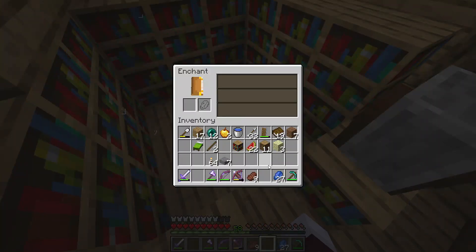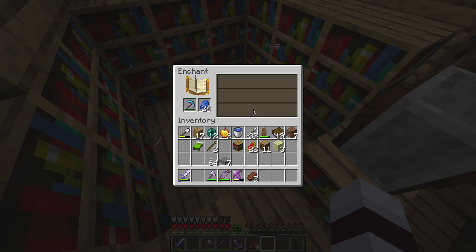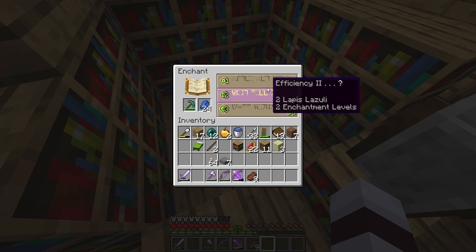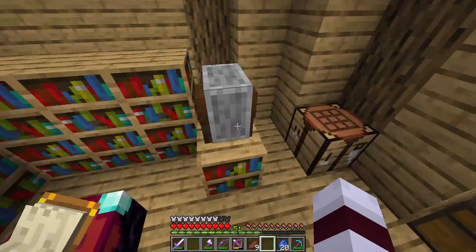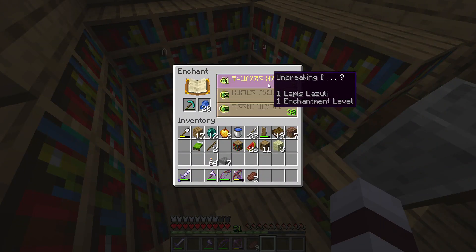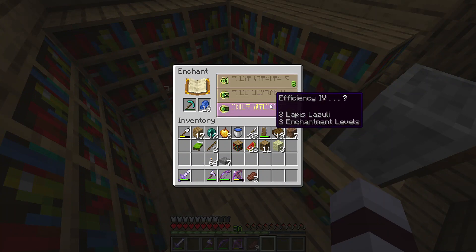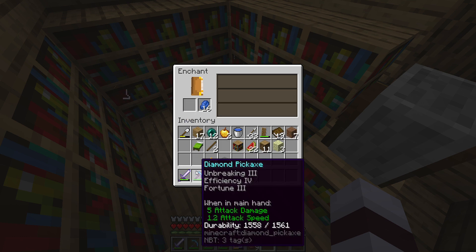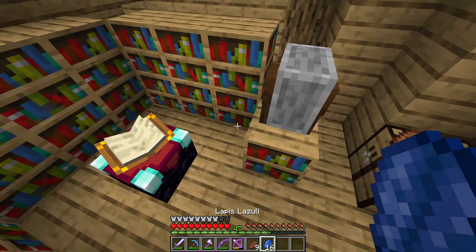We can do this to our pickaxe now as well. I want to get Fortune. I want to be guaranteed Fortune, but Unbreaking 3 is also really nice. I'm just gonna repeatedly grind this until I get guaranteed Fortune. Oh, Efficiency 5! Look at that pickaxe — Unbreaking 3, Efficiency 4, and Fortune 3. That is an amazing, phenomenal pickaxe.